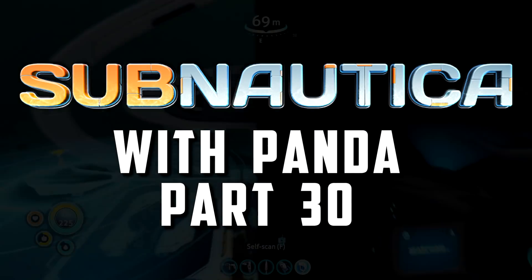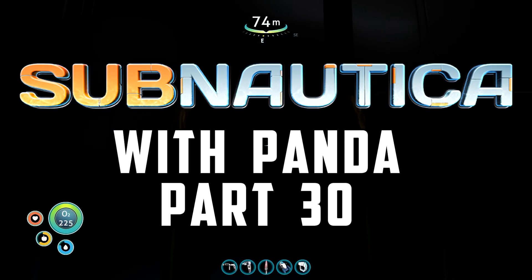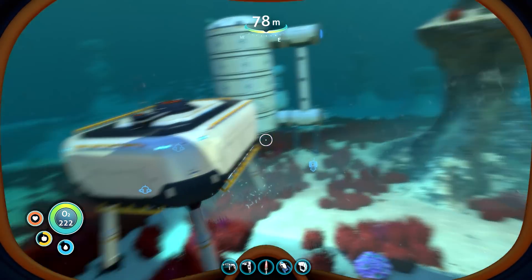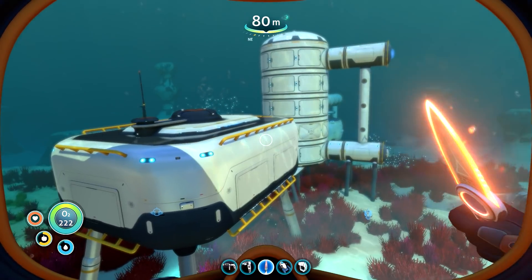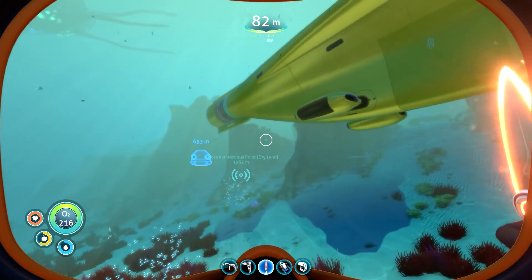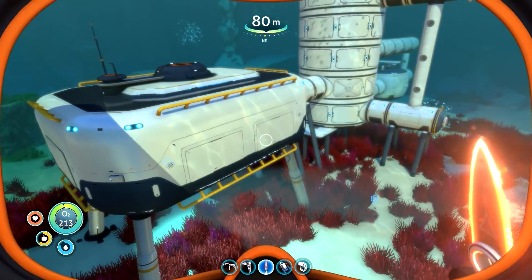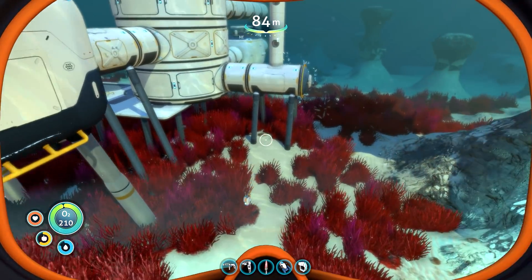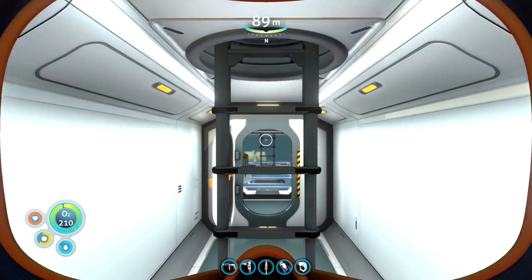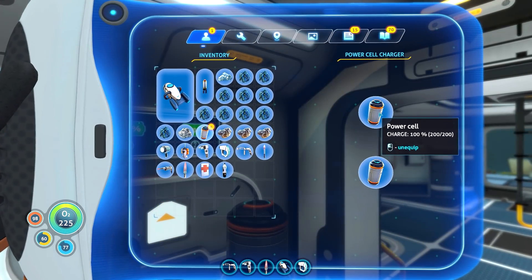Welcome back, my name is Panda and we are in Subnautica. We're in the side of the cyclops and at our base. Here is my plan - I want to take my cyclops and go for a little adventure, collect a bunch of materials. I need to get a new battery so I can build a new base, because that's what I want.